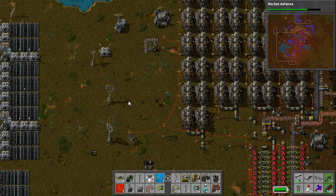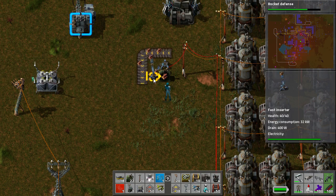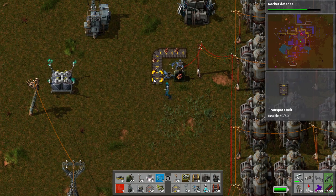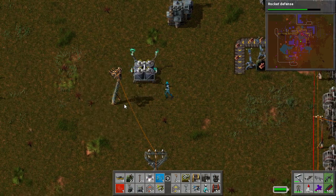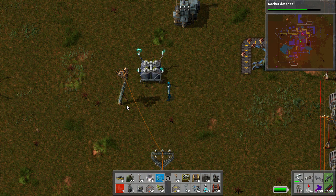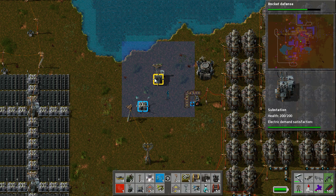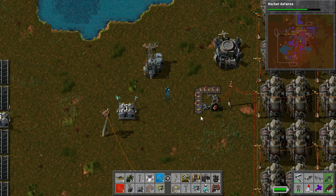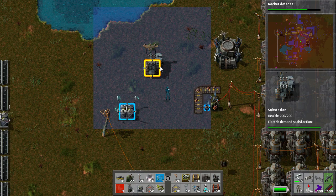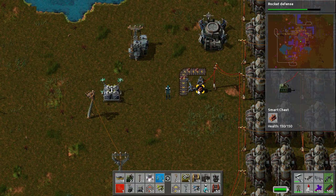It works on a simple premise: you have one inserter working all the time and one inserter working only when you have the power to power it. The way we do this is we use an accumulator. This is the main network — clicking on it shows all your factory: 66 iron furnaces, 120 assemblers, 1,300 laser turrets. That's my main network and it's charging this accumulator. Now, this substation is on a completely independent network of its own — there's nothing else. It's being run entirely by this little accumulator. When I click on it, you'll see it's got the one inserter — that's the only thing within that area. This inserter is driven by the power of this accumulator and it puts wood back in this chest.